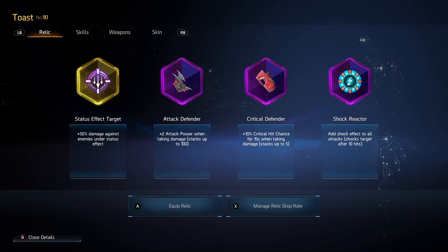Shock Reactor — the reason we're using it over any other reactor is that we already have burn and poison available via the Venom Caster and Crash Wave. Shock is going to bring us a 50% armor shred as well as the 50% multiplier for Status Effect Target. You'll really notice the damage difference when you have shock on a target compared to not having it.